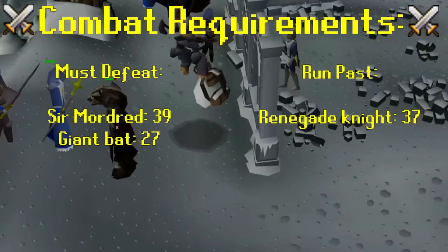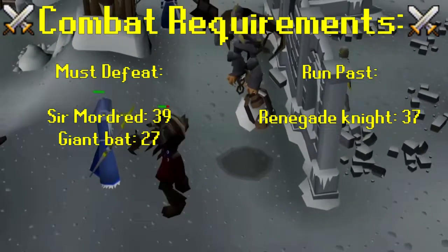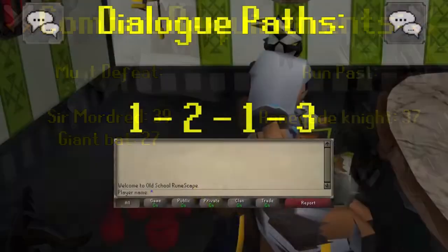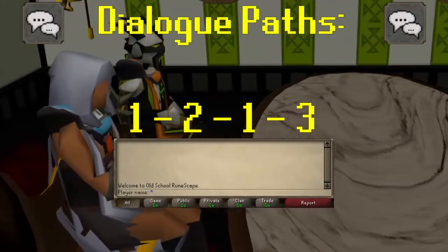You'll have to fight Sir Mordred — he's level 39 — and a level 27 giant bat, and run past level 37 renegade knights. Any branching dialogue paths will have the correct number choice displayed above the chat box.